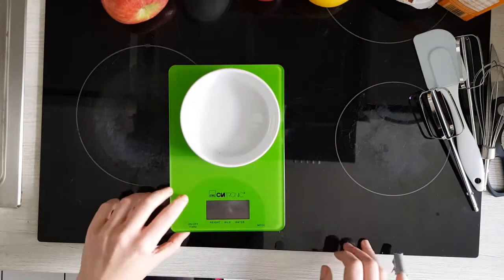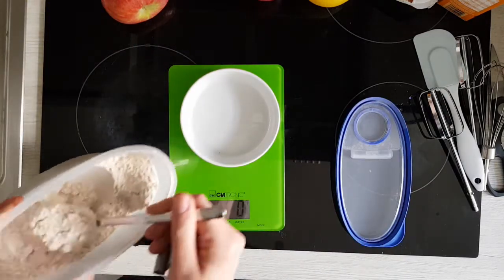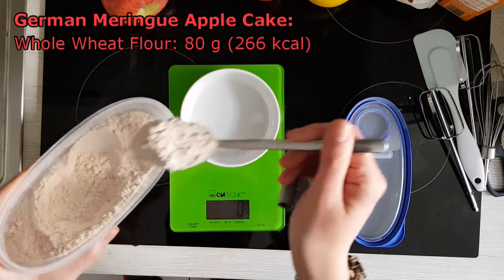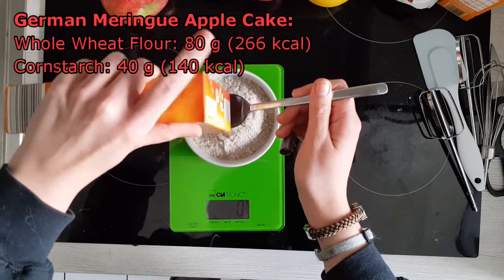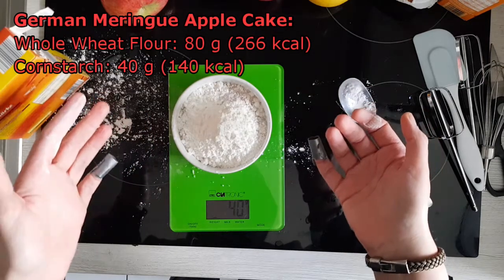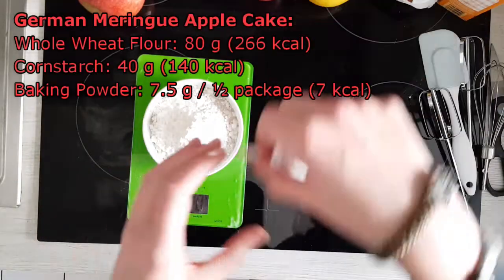First are the dry ingredients: 80 grams of whole wheat flour and 40 grams of cornstarch. What a mess. Kurogiri will have to clean that up — I don't have time for that.